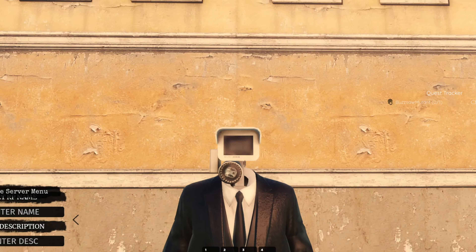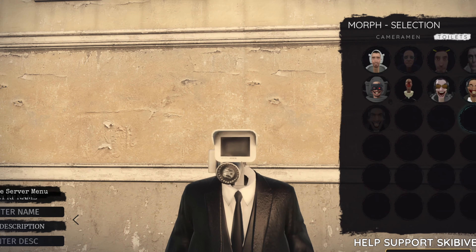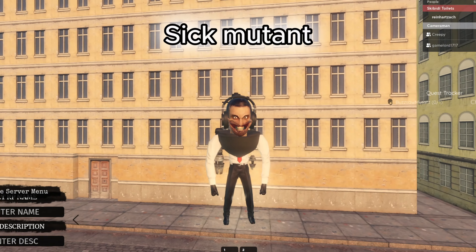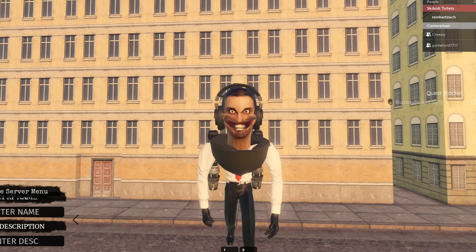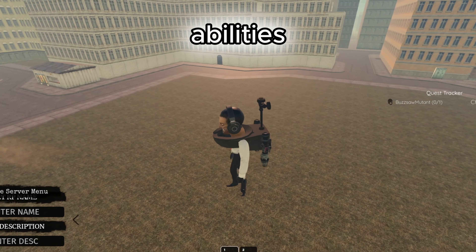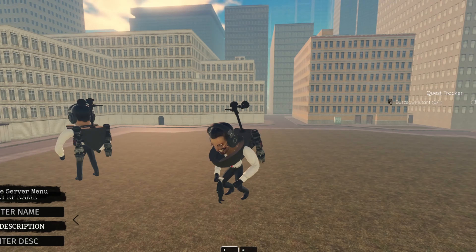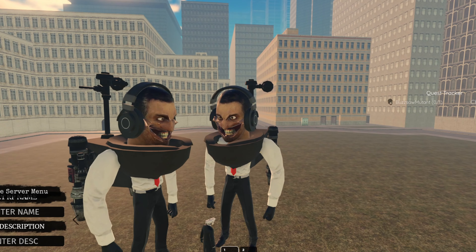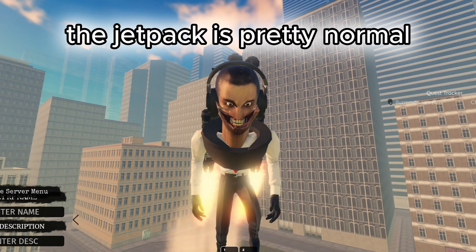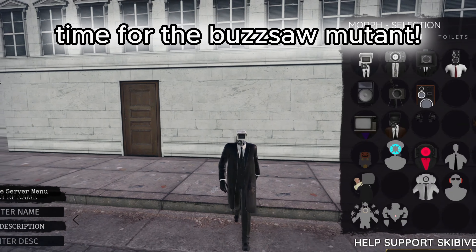Showcase time. Sick Mutant. Bro, this run is so goofy. Abilities. The jetpack is pretty normal. Time for the Buzzsaw Mutant.